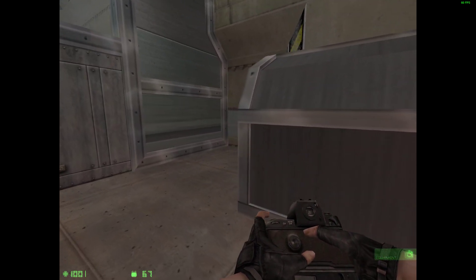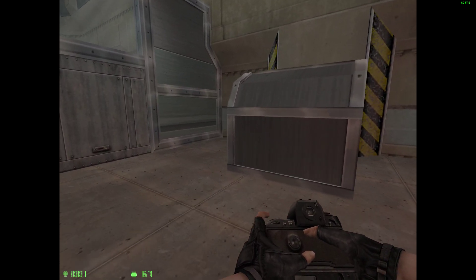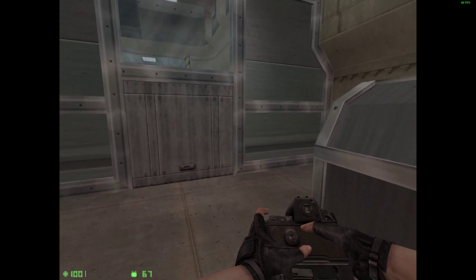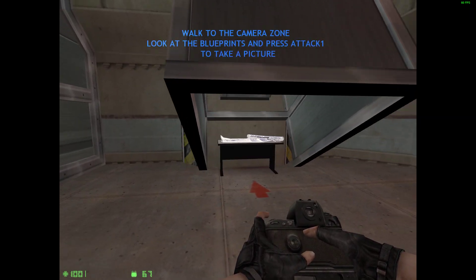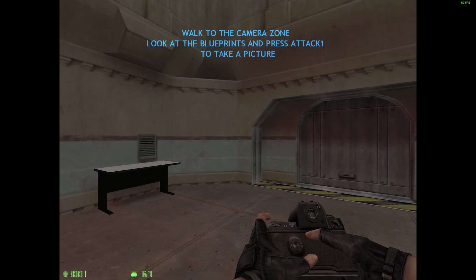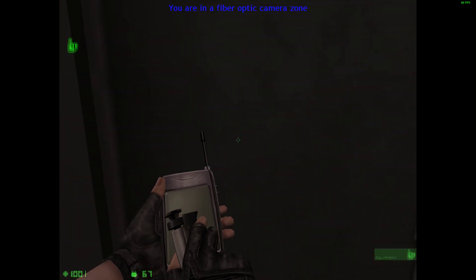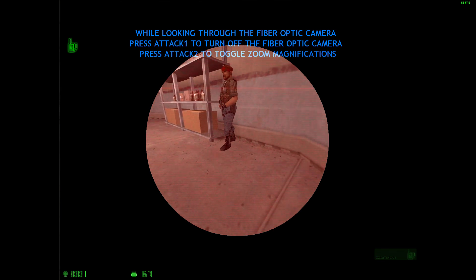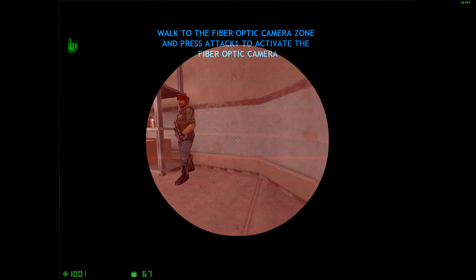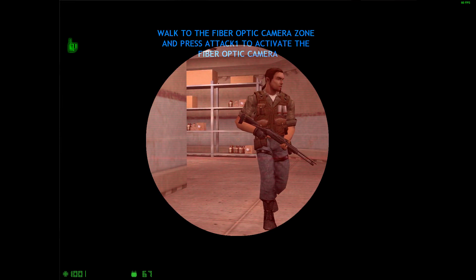Pick up the digital camera to continue. This satellite-enabled digital camera is used to relay tactical data to command and control from the field. Take a digital picture of the sensitive equipment on this table to continue. Picture received. Move on to the next area. The fiber optic camera can be used to analyze tactical situations without revealing yourself to potential threats. Pick up the fiber optic camera and use it in the fiber optic zone to see what lies on the other side of that door.